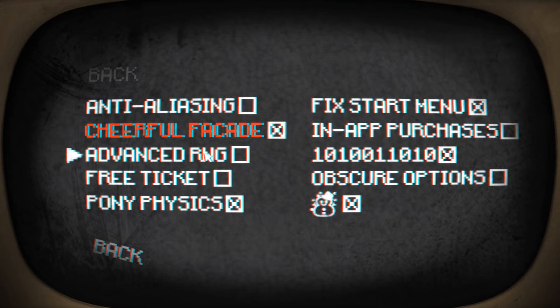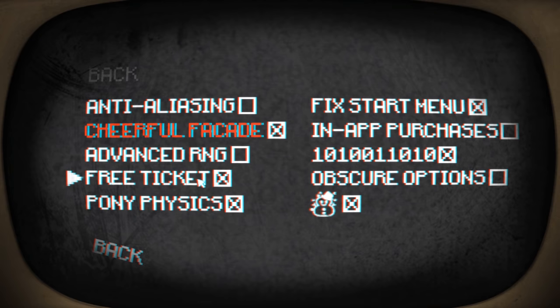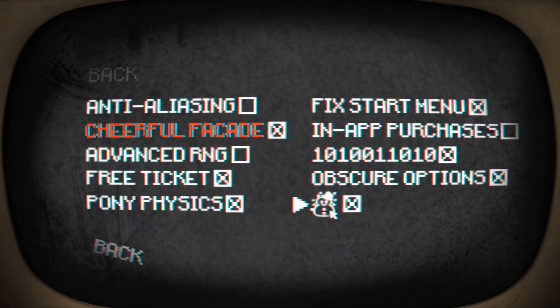Advanced RNG then. We're just going to stick with basic RNG, I suppose. Free ticket. So I'm actually looking at a monitor within my own monitor - this is odd. But I've got a ticket, that's cool. Obscure options? Sure, why not. What's this? It looks like a snowman, and it's ticked basically. And I can't untick it, so we're staying with the snowman.